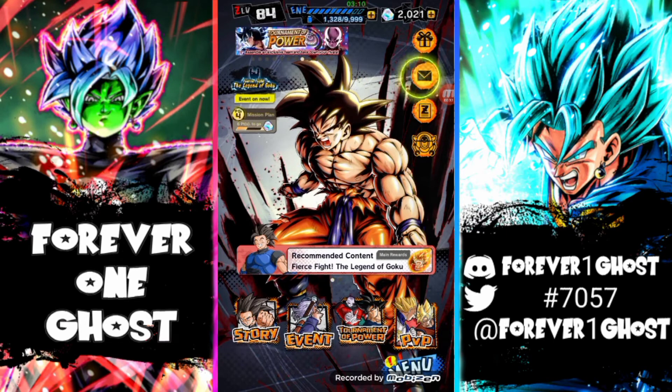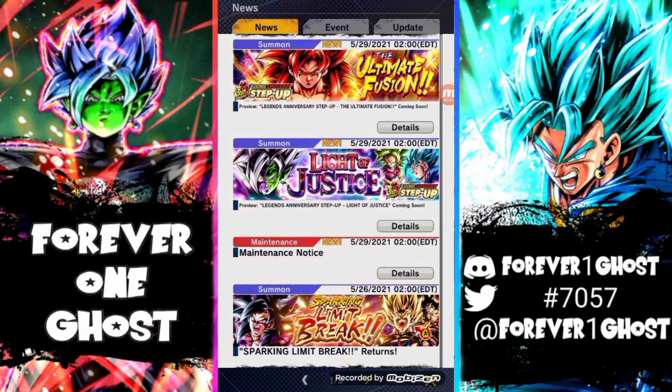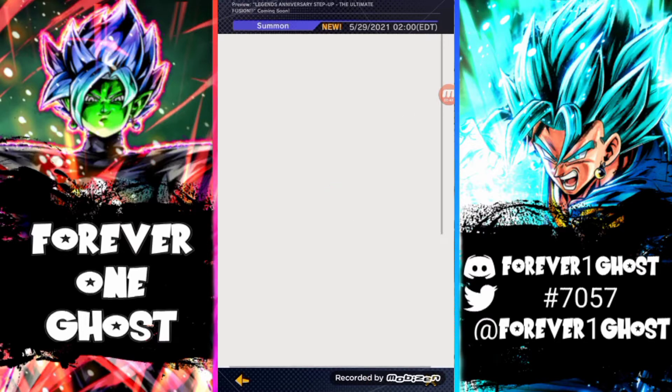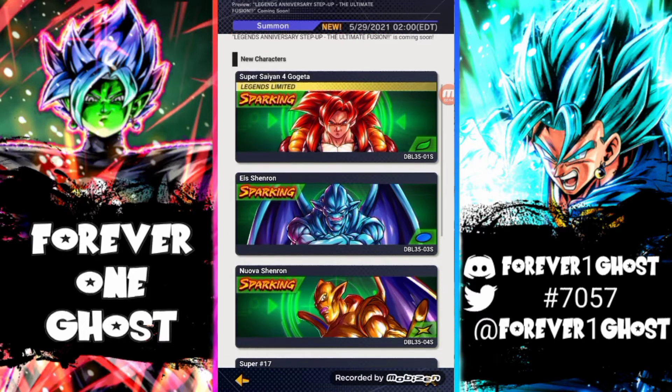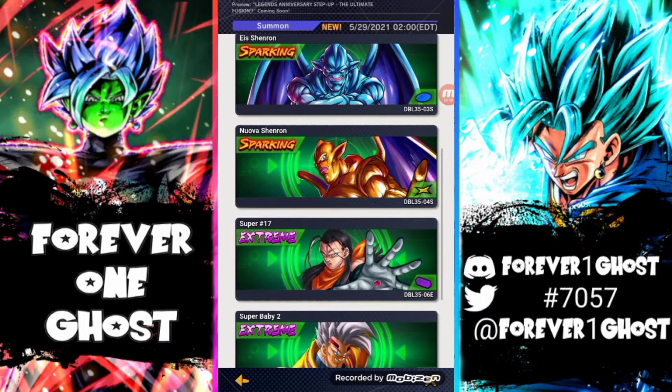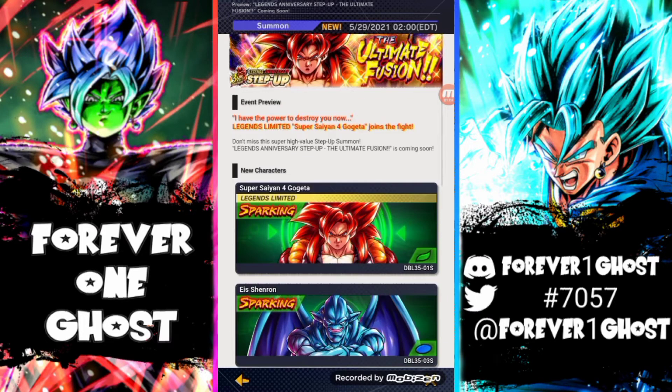I'm trying to step up my game as best I can with what I have. Let's start off with the three-year anniversary that's coming. There's gonna be a maintenance today at 22 EDT for these beautiful banners right in front of us. Starting with obviously the big dog — Gogeta green — he looks insane. And of course we got I-Shinron, Nova Shinron, and the extreme Super 17 and Baby Super Baby 2. Just an incredible banner — I'm pretty sure a lot of people are gonna focus more on Gogeta.